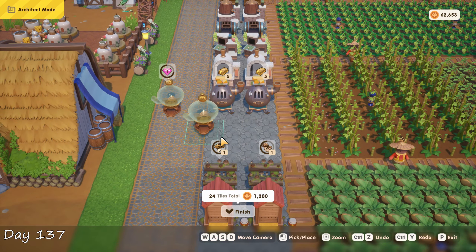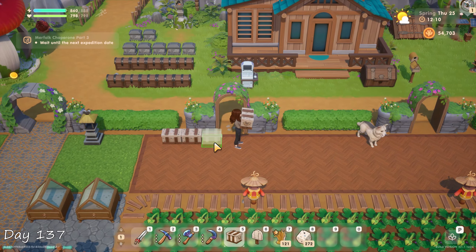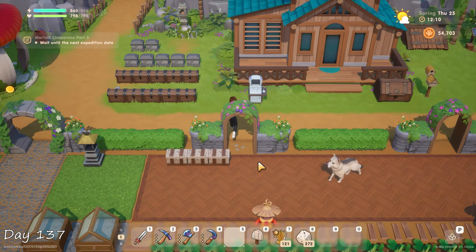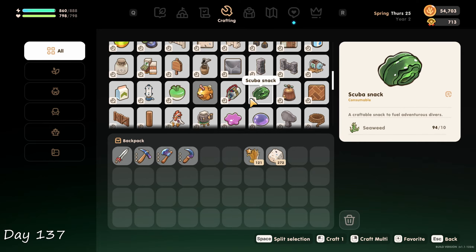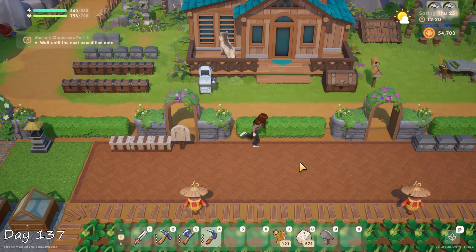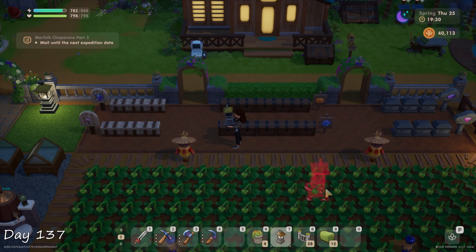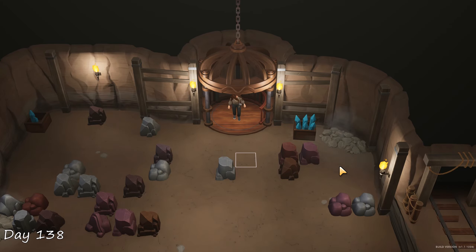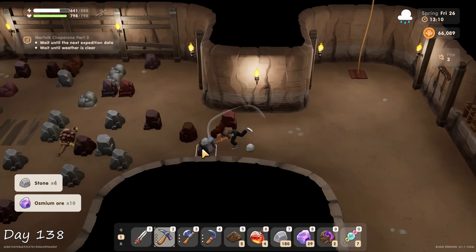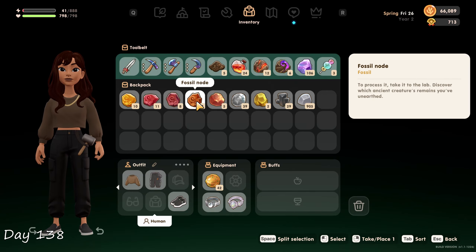I finally remembered that I can move machines instantly with the architect tool and started to work on a new chest area — they've been bugging me just sitting next to the house. While moving everything around I saw that I can buy scrap really cheap from the online shop, which is very handy since scrap is used for quite a lot of artisan machines. This took up most of my day but it was well worth it. Day 138, I commissioned a coop upgrade, then spent almost the entire day in the fire shaft looking for fire geodes. Despite being here all day I only managed to get 12 of those, and oddly enough I found more fossil nodes than geodes.